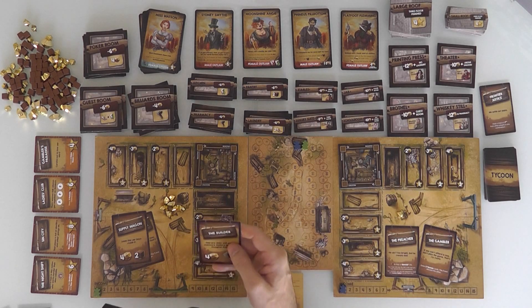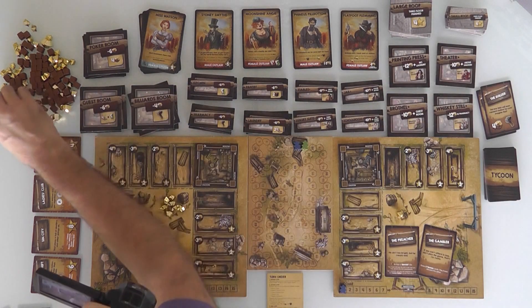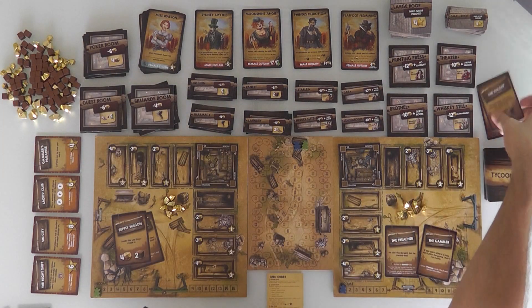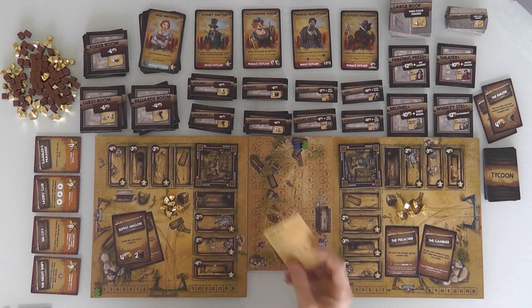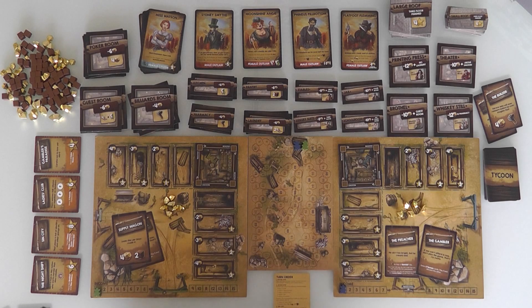Jen's going to be the Builder — I went for Frontier Justice, she's going to be the builder. That gets her 4 gold, so she's got 5 now and she gets to do another action. With 5 gold, for her second action, her bonus action, she'll build something.